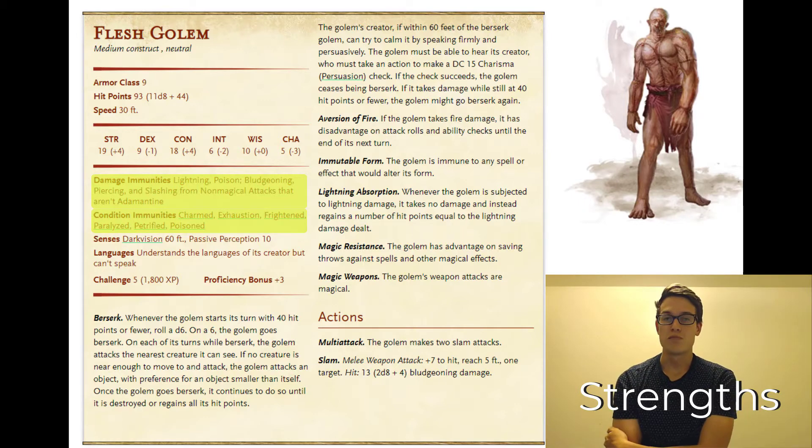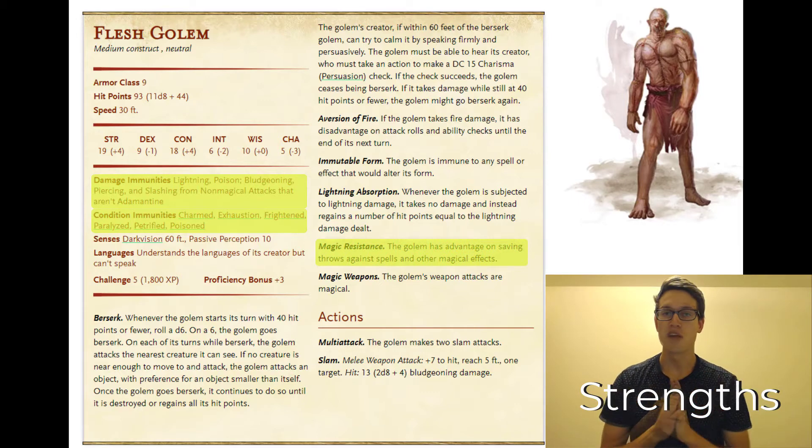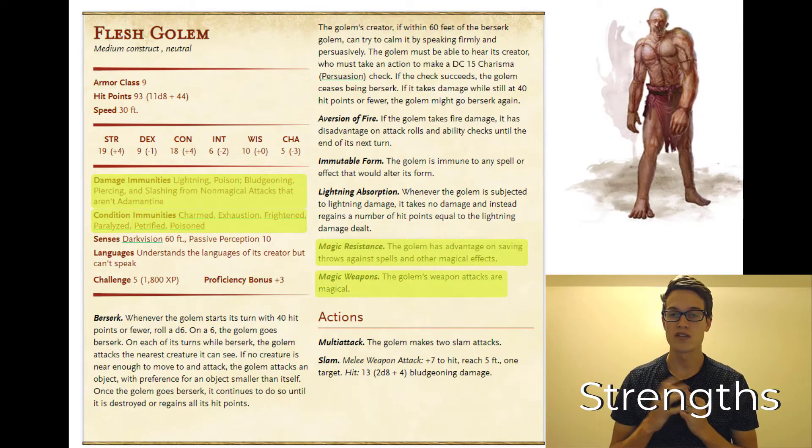The flesh golem also has magic resistance, meaning it has advantage on saving throws against any magic attack or any spell, so it's going to succeed on its saving throws much more often. The golem's attacks also count as magical, to bypass any resistance that some of the players might have.